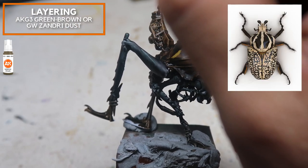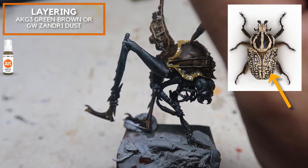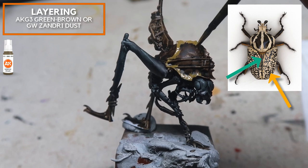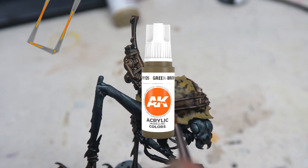We're going to be tackling the carapace on the Dustback Helamines. The color scheme is inspired by the Goliath beetle. On the Goliath beetle, the extremities of the carapace have more off-white and gradually move to having more black with white dots in the middle — and that's exactly what I'm doing right here. Remember, references are key to painting realistic-looking organic surfaces.